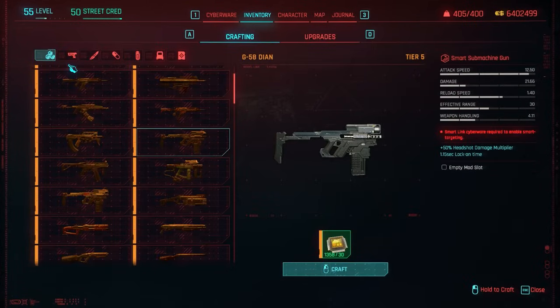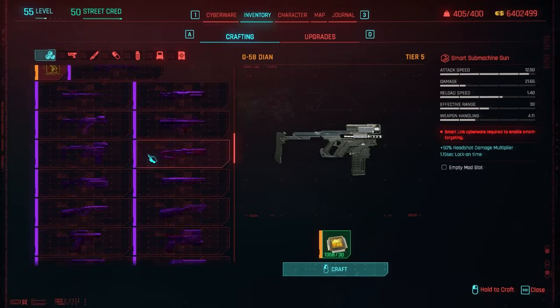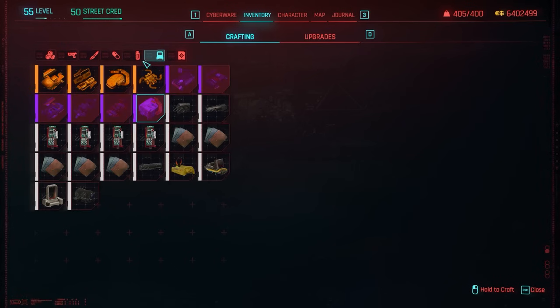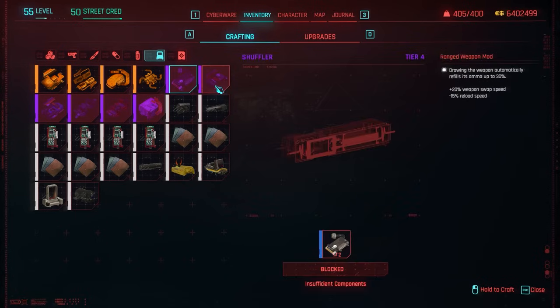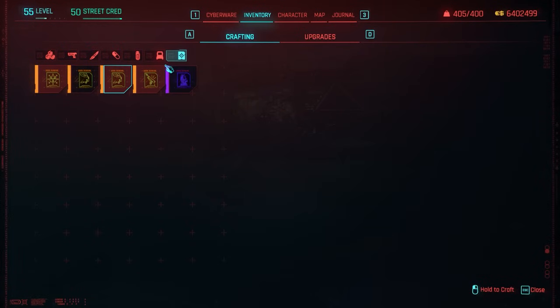Another thing I want to mention for newbies: there's a tab up here — if you're on 'all items' you can see everything, but you can filter by ranged weapons, melee, consumables, grenades, and attachments. Attachments are actually new — you can now craft attachments by combining two of the same attachment. There are also iconic attachments, which are new as well. To craft those you'll need a special item from the Phantom Liberty DLC — make sure you get the Chimera Core. And then we've got quick hacks, which you can get specs for at Netrunner shops.